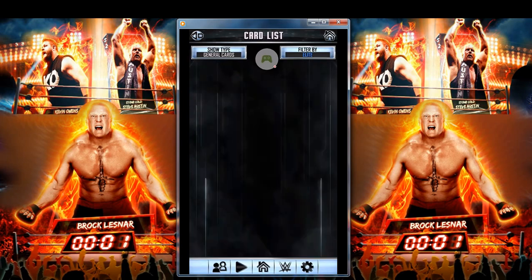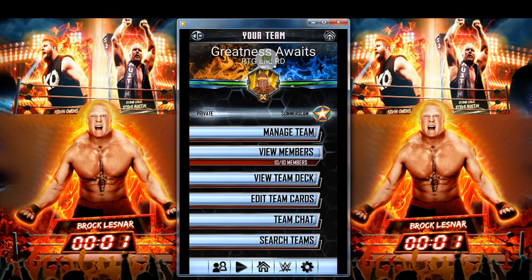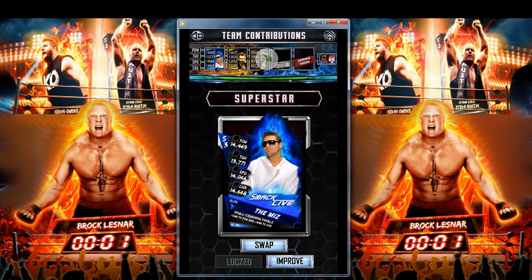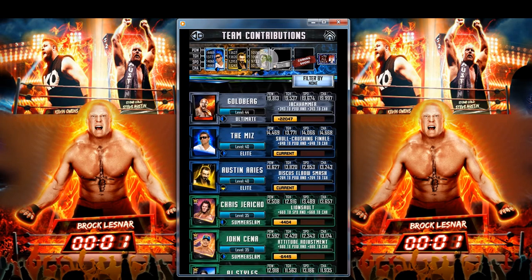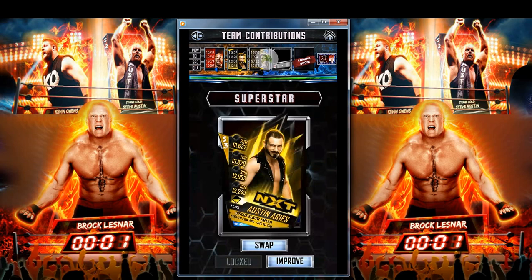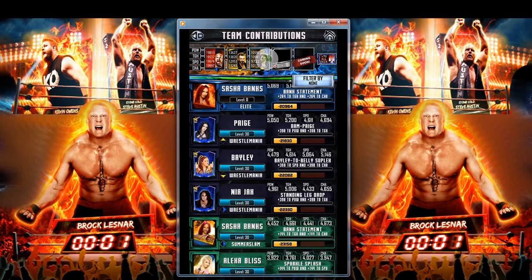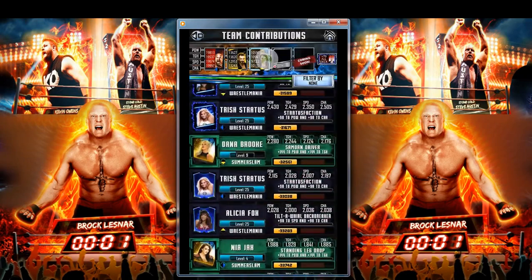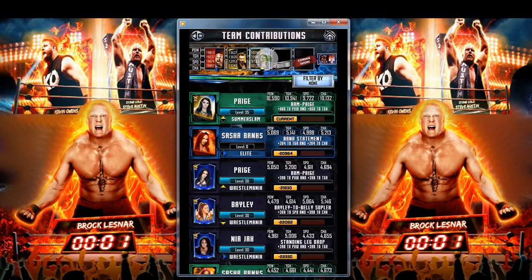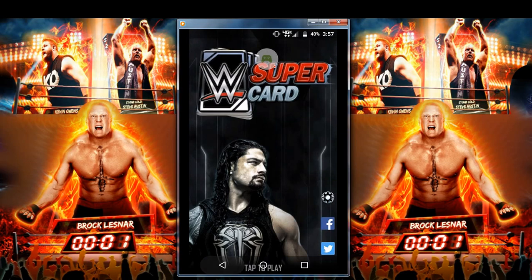Why don't we go put them in our team really quick. We'll keep Austin Aries in there just because he needs to be trained up anyway. So we'll throw Goldberg in, and then we will have Sasha Banks. That works perfectly because we have two SummerSlam Alexa Bliss cards. We're going to pro that Alexa Bliss and she will tag team with Sasha Banks. That works out pretty well.